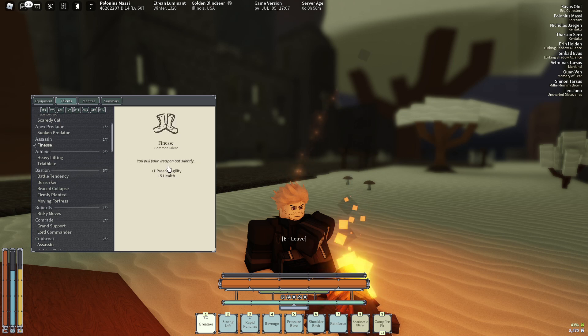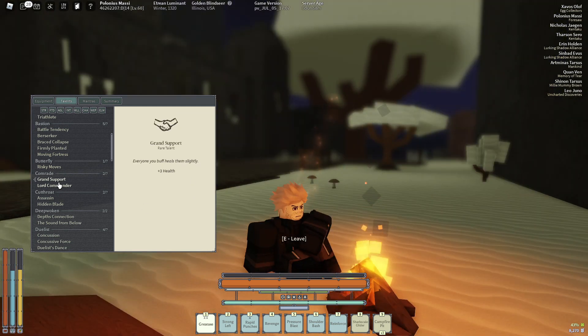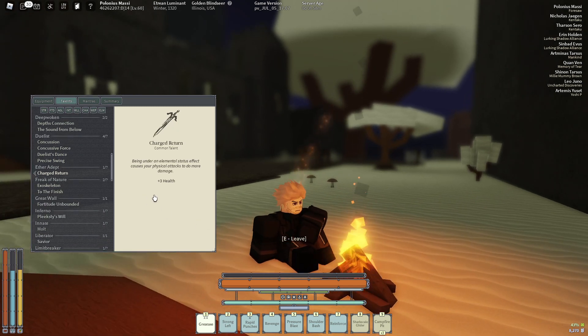Let's take a good look at talents. Obviously you need this underbuild — it's good HP and very useful. Got all these blocking talents. Risky moves is obviously very useful. These two talents are very essential for healing on the go. Concussion is pretty good for when you floor people into walls. Precise swing is pretty decent. Charge return is a good one — whenever you're fighting an ice user you do more damage to them with M1s.